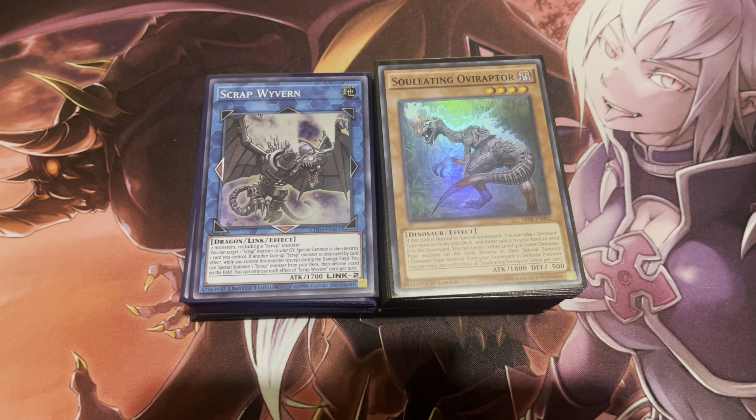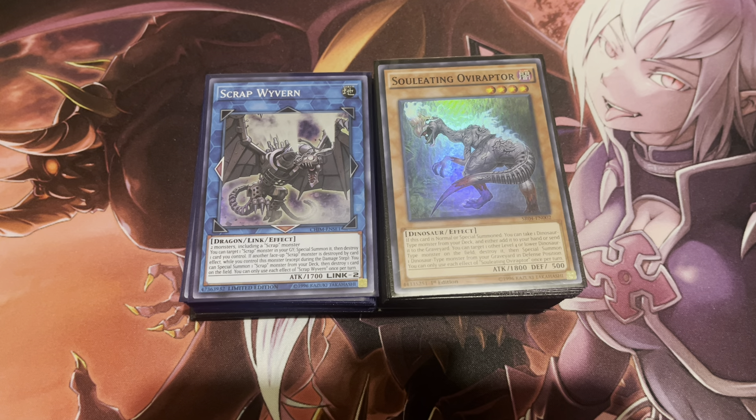Hey everyone, welcome back to the channel. Here's another deck profile for you guys today — this time it's on Scrap Dino Thunder. I decided to end September with a banger, and this is one people have been wanting. This deck is actually a lot of fun. Even though Mystic is still at one — I wish it went back to at least two copies — there are still ways to make dinosaurs pretty consistent, and the Scrap engine is definitely one of those engines that can help with that.